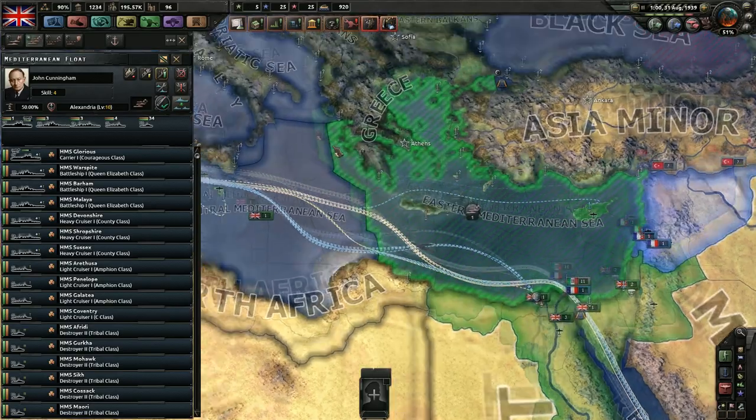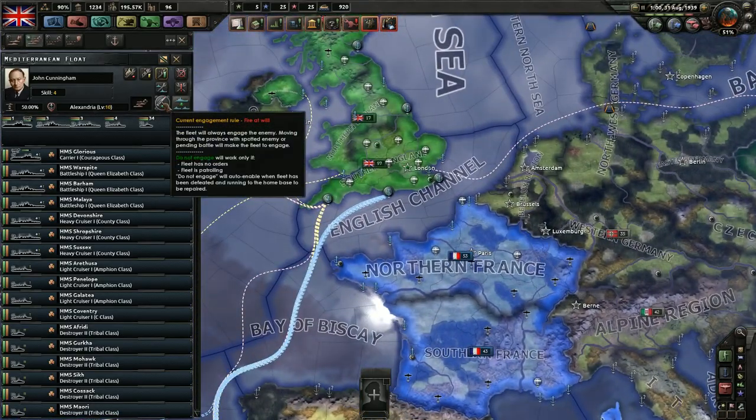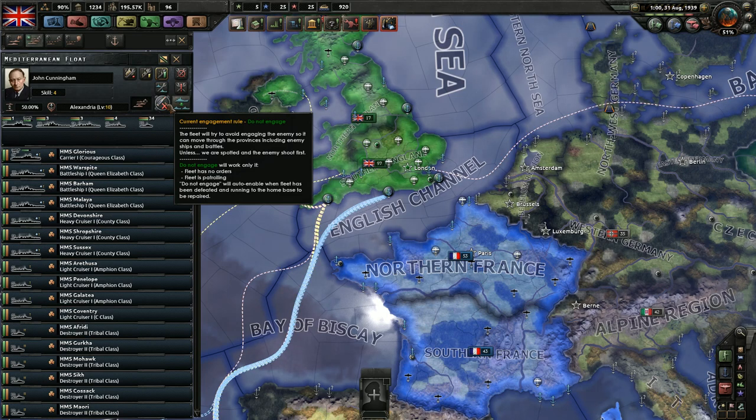What else can you do to manage your fleets? There are a couple more buttons. Engagement rule: fire at will. This can be very valuable if you want to avoid getting your units into combat while you're moving through an area.